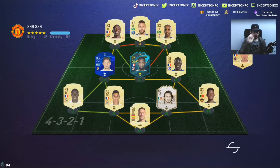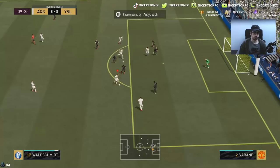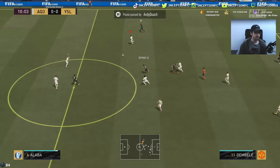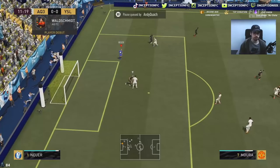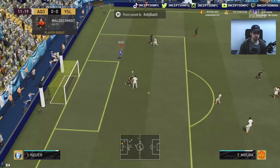We'll try him in the striker position and see how he plays. We're working with a pretty meta-oriented team for the most part. His dribbling is not that great to work with — it could be a situation where you have to give him the engine chemistry style to work with his height. I feel like it's the balance on the card that's messing him up a little bit. I've had about three different occasions so far where his dribbling is a little bit weird.